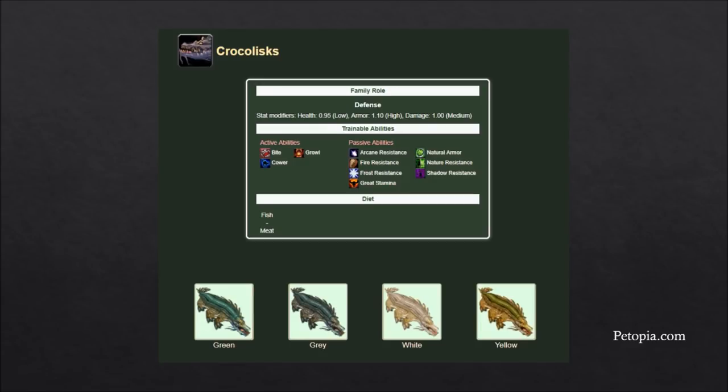Crocolisks are probably one of the most uncommon pet families. They look pretty cool and get really big, so if you're looking for intimidation factor they're a good choice. They are very limited on active abilities — they have Bite but not Claw, meaning they don't have a focus dump. They can only do burst damage when Bite is off cooldown, and a lot of the time they'll be focus-saturated with nothing to use it on. They have high armor and are decent for leveling, but limited overall.